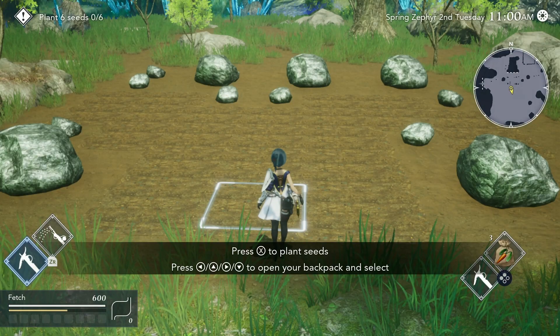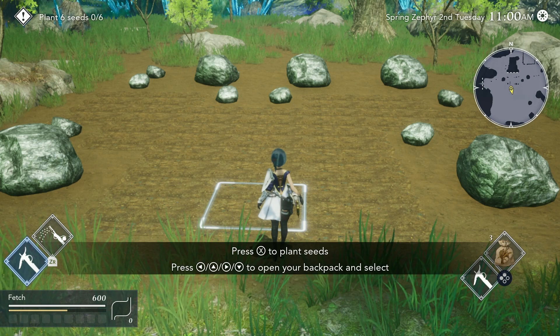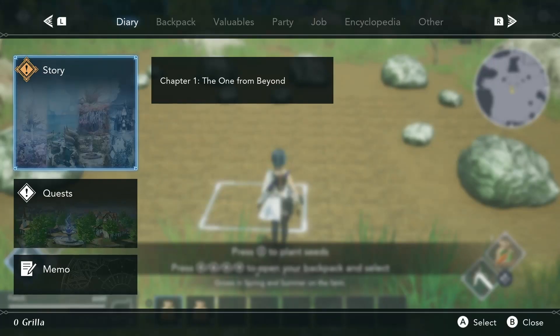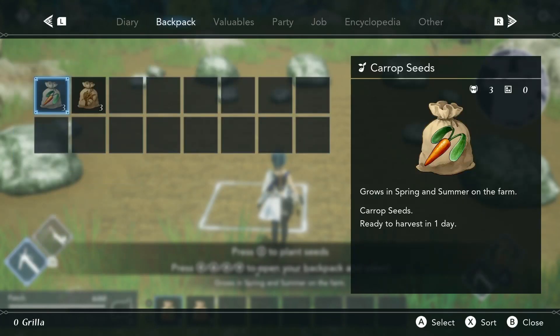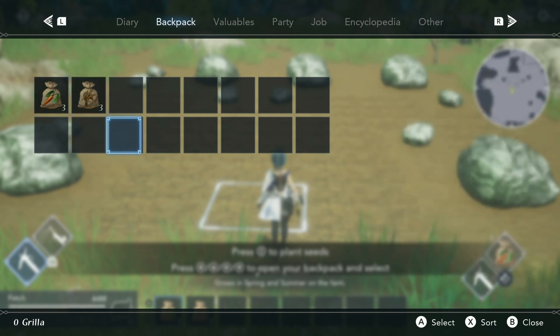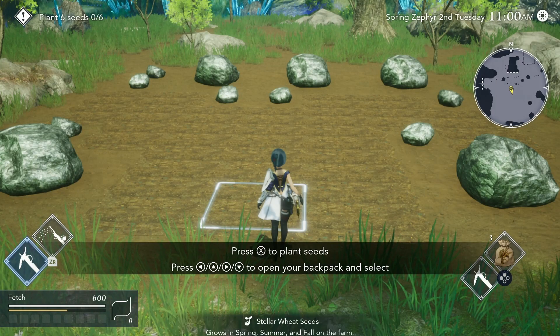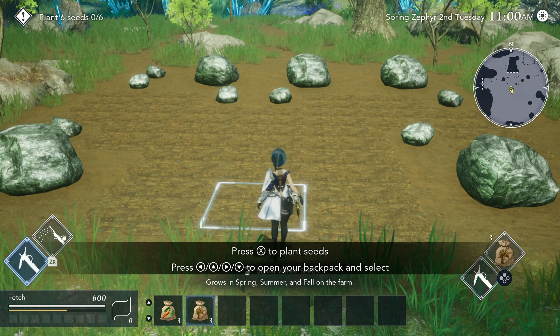All of your inventory can be quickly accessed using the D-pad. It looks like I have two rows available, each row having eight slots. You can also press the plus button to come to your backpack and see what's in your inventory, and you can sort them. Your inventory fills up very quickly with all the items you can pick up even in the early game. You do have the option to upgrade the size of your backpack when you're in town at the general store.